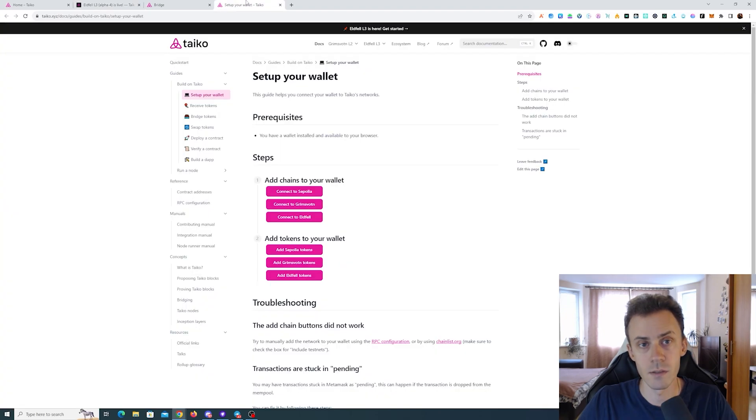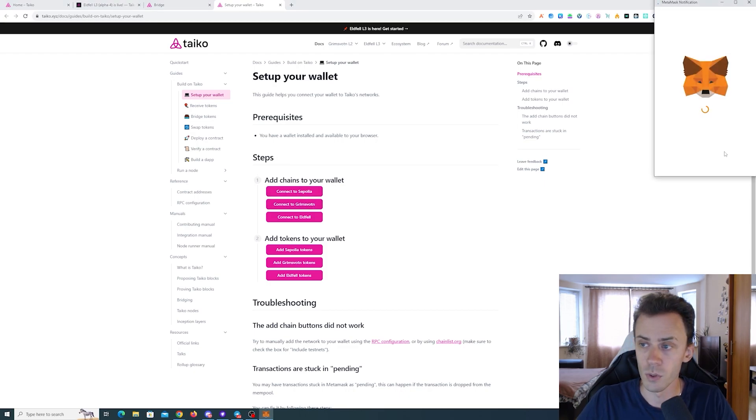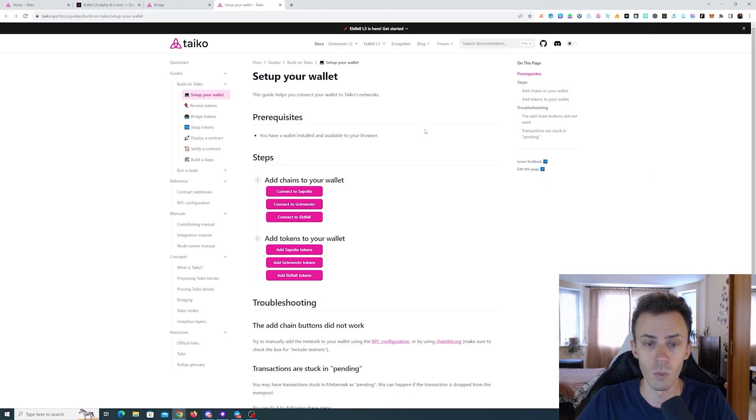Let's start with the activities. First we need to add the networks. Regarding testnet tokens, same as last time you're going to need Sepolia ETH. I suggest using the Alchemy faucet for that — it gives you 0.5 ETH on a daily basis.